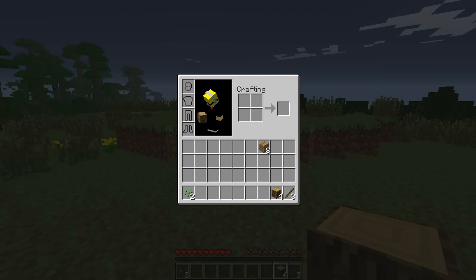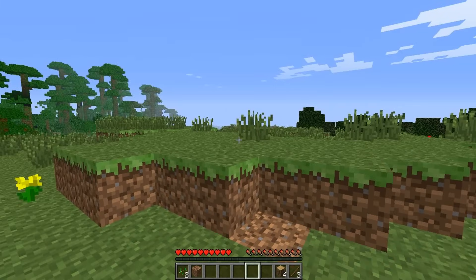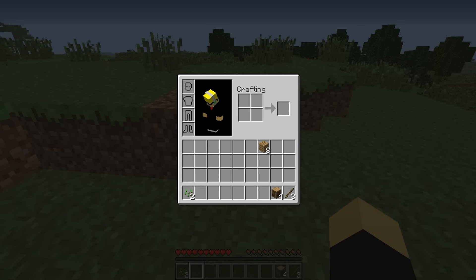Middle mouse button switches to the block currently looked at, as long as it is in the hotbar. In creative mode, if the block is not in the hotbar, it replaces the currently active hotbar slot with the block you're looking at. However, if the chosen block drops a non-block resource when destroyed — like certain ores, glowstone, or gravel — you'll get that resource item instead. Clicking on a mob gives you that mob's spawn egg. Clicking on a painting, minecart, or boat gives the corresponding item. Hovering over an item in inventory and clicking the mouse wheel in creative gives the maximum stack of that item. In survival mode, middle mouse does nothing.